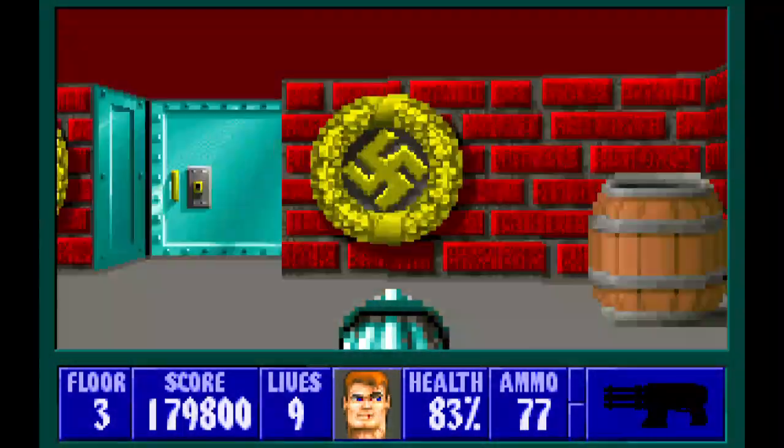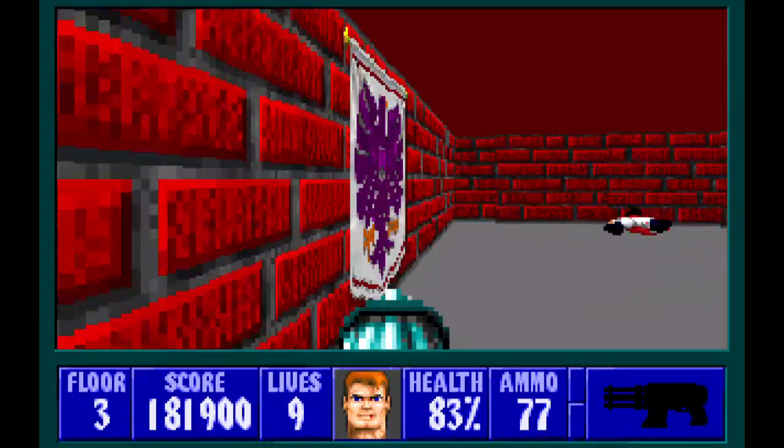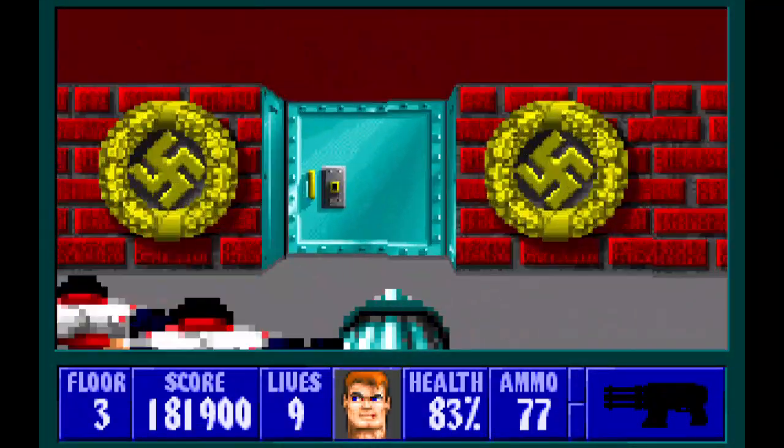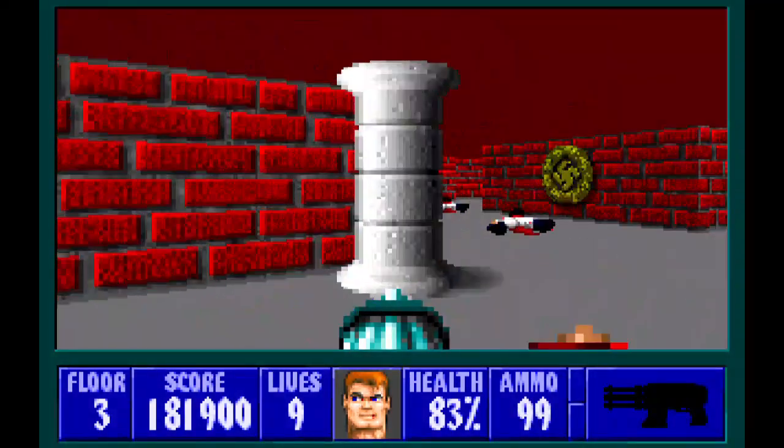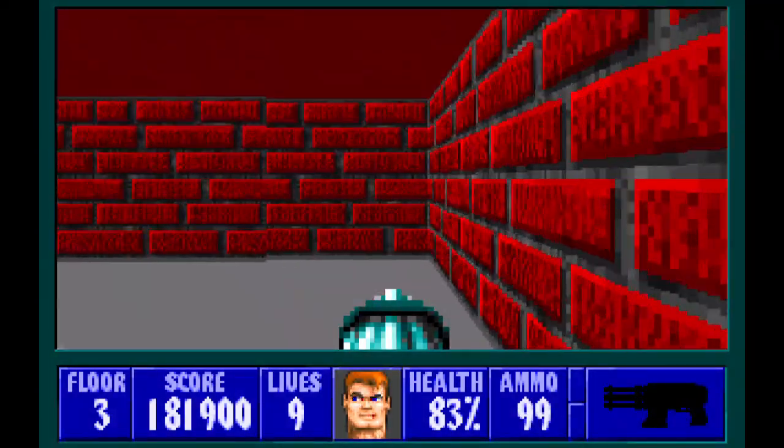There we go — that was all six officers. So we're getting all the treasure and ammo in here now. Just pick up the rest of the ammo, and then let's get the first secret. Go over here — the wall will open.